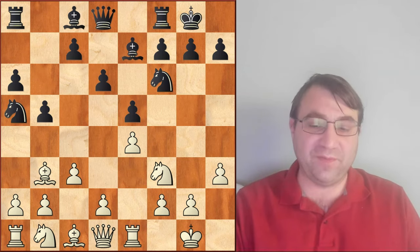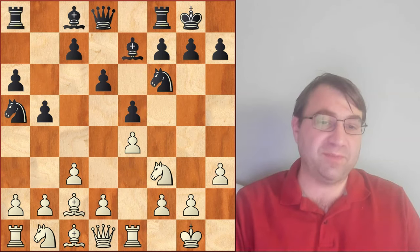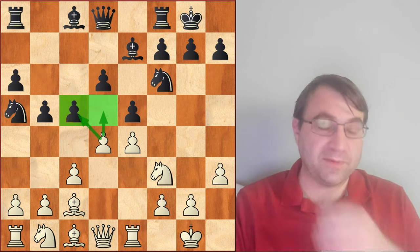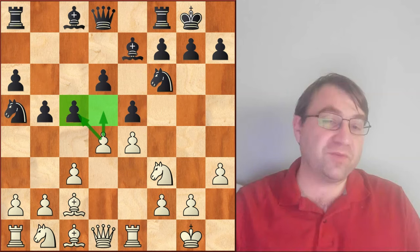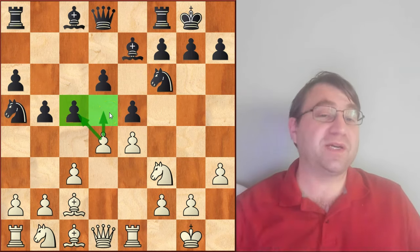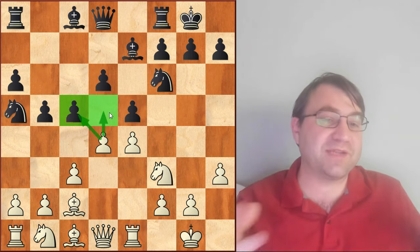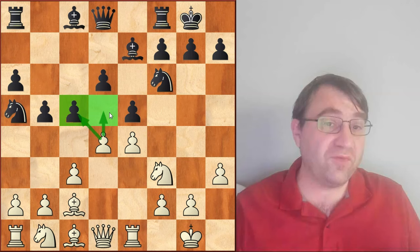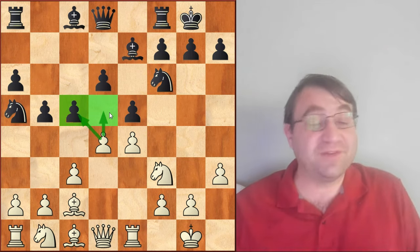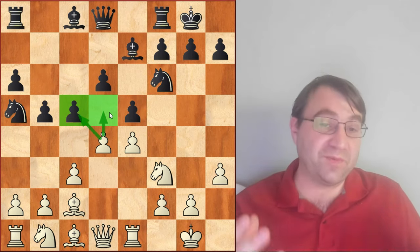If you like content like this and you want to see more of it, please hit that subscribe button and click on your notification icon. Right here, the main move is going to be bishop to c2 because we don't want to lose the bishop pair. Black is going to play pawn to c5, and then we're going to play pawn to d4. After we play pawn to d4, it's really important to understand the strategic ideas of either dxc5 or pawn to d5.